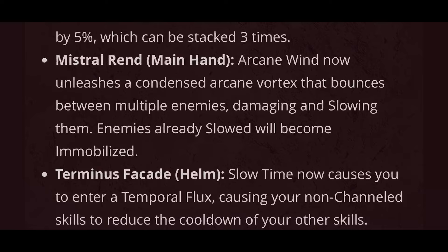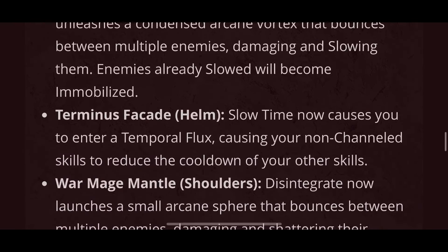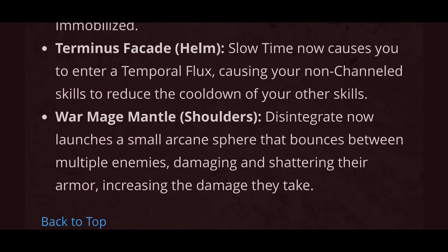Mistral Rend Mainhand — Arcane Wind now unleashes a condensed arcane vortex that bounces between multiple enemies, damaging and slowing them. Enemies already slowed will become immobilized. Terminus Facade Helm — Slow Time now causes you to enter a temporal flux, causing your non-channeled skills to reduce the cooldown of your other skills. And lastly, War Mage Mantle Shoulders — Disintegrate now launches a small arcane sphere that bounces between multiple enemies, damaging them and shattering their armor, increasing the damage they take.